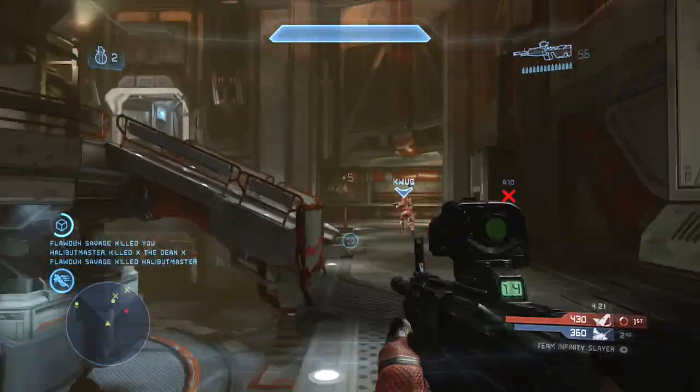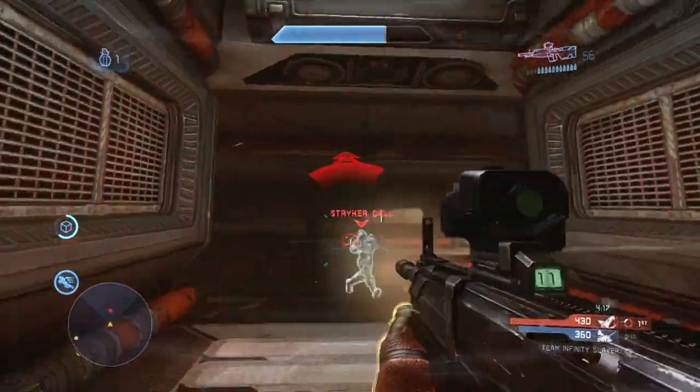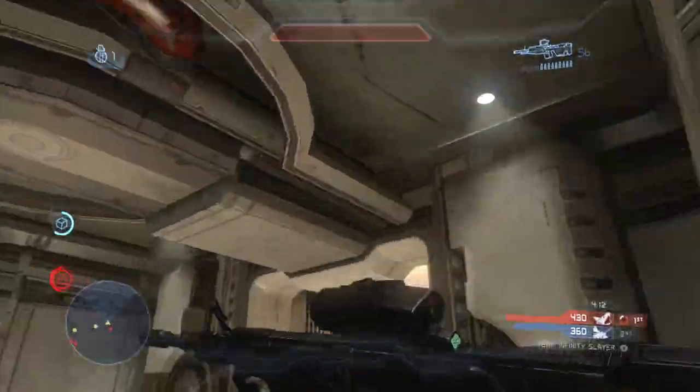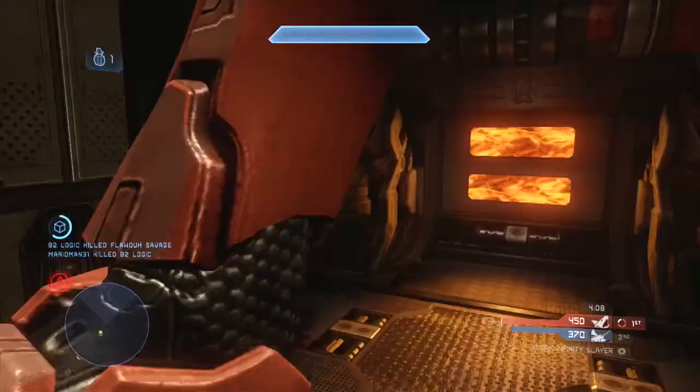Moving on to my last ninja and probably my dirtiest one, in the early days of Halo 4 playing some Team Affinity Slayer on the Drift. I see this overshield guy, thruster pack away from him because I know I'm going to die. I'm going to let my thruster pack regenerate, bait him into the lift, and use my thruster pack again to air assassinate him.